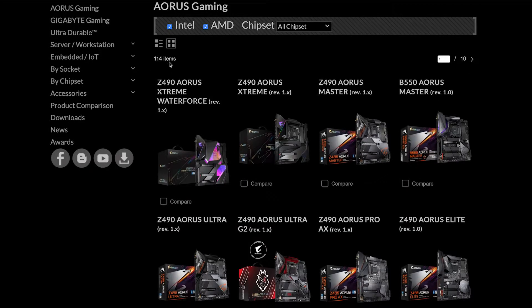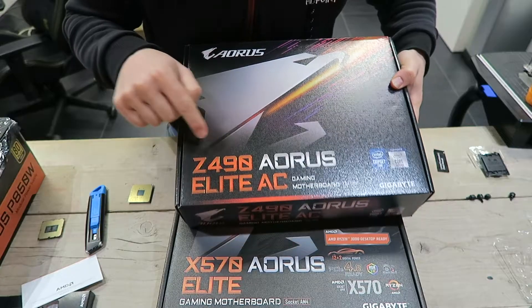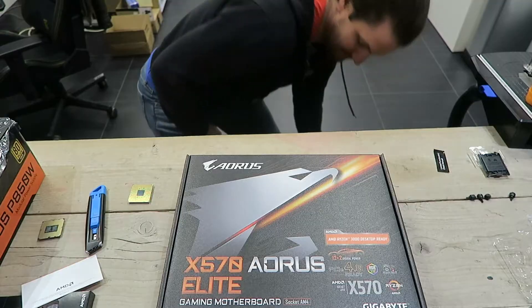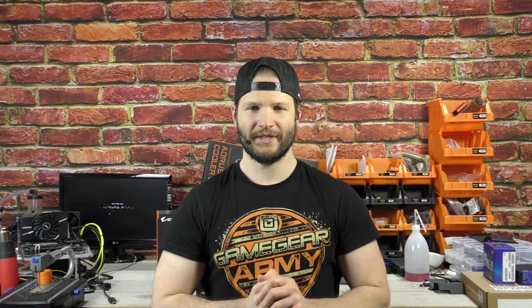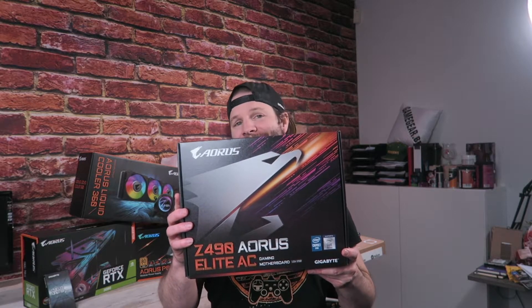Besides the pins you have different chipsets. For gaming motherboards you'll probably look at Z490 for Intel, and X570 for a more high-end AMD motherboard. For a mid-tier AMD motherboard you'll probably go for the B550 chipset. In this video we are doing a build with an Intel i9, so we have chosen the Z490 Aorus Elite AC.